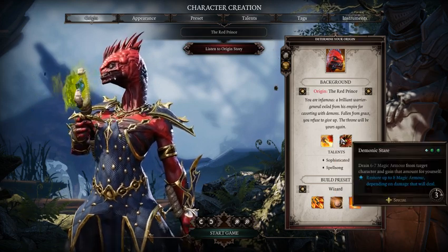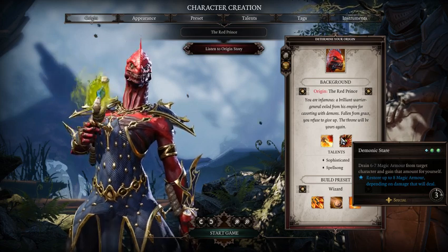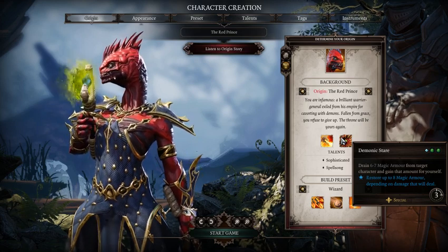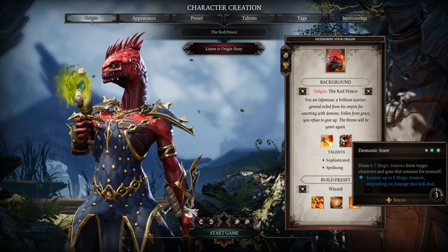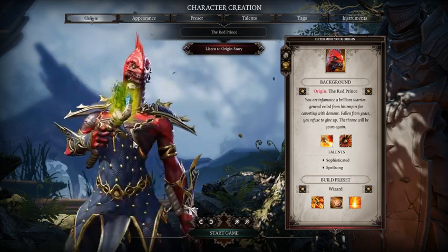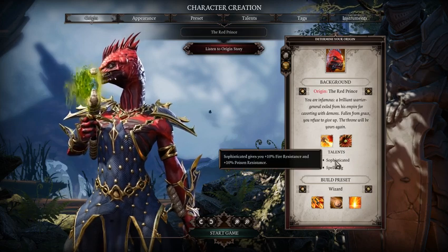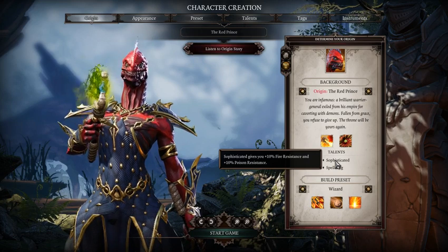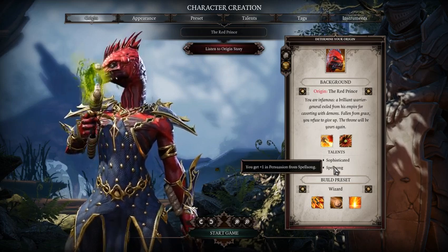The next thing is Demonic Stare, which takes 6 to 7 magical armor from a target character and you gain that amount for yourself. Basically, depending on how much damage you deal, you'll restore up to 8 magical armor. The next thing that's really important is Sophisticated — he gets 5% fire resistance and 10% poison resistance. And the other thing is he gets Spellsong, which increases his Persuasion by 1.